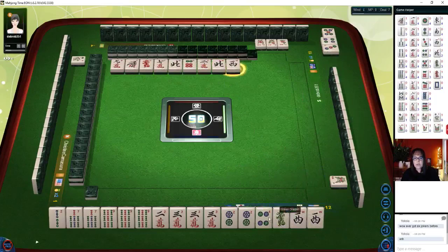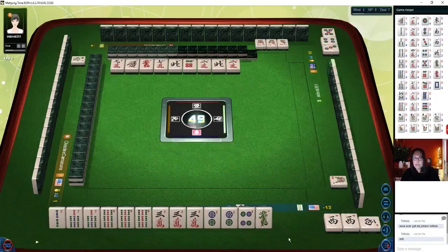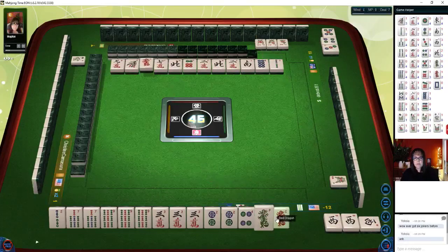East wind. One bamboo. East wind. Three — there's a pair in there. Three, four, five, six, three. Three dots — we're ready to win on a two dot, five dot, or eight dot. Two, five, or eight dot and we'll have a win. Seven dots. Two, five, or eight dot is what we want. Six bamboos. Two, five, or eight dot will give us a win. Two bamboos. Four characters. One dot — oh shoot.